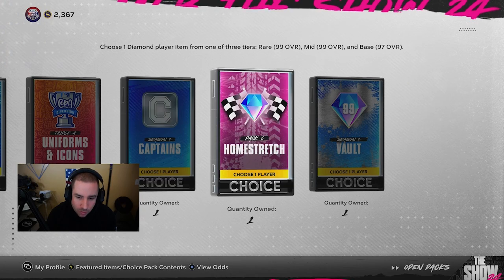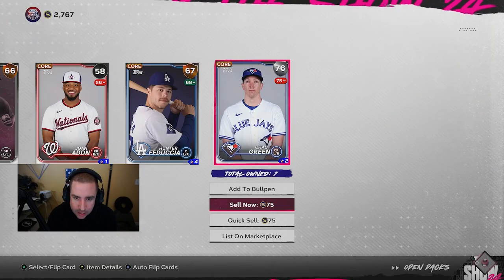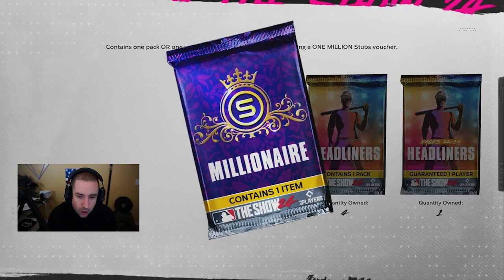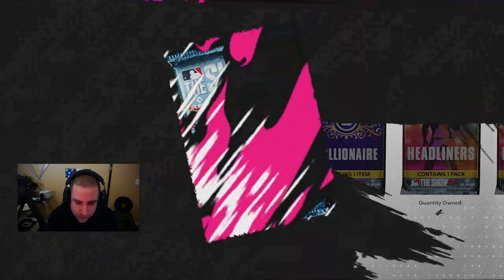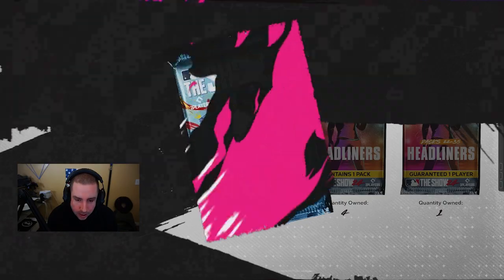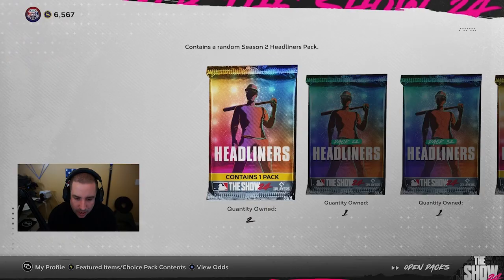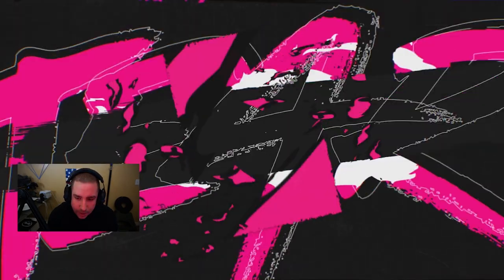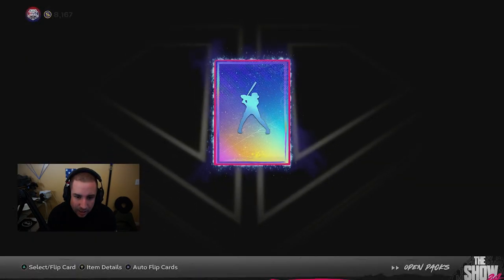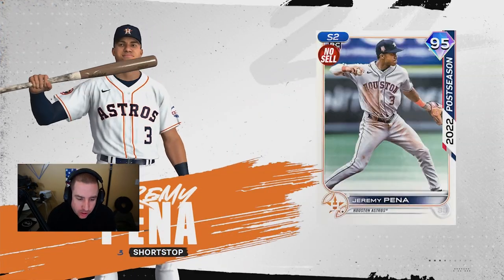First pack: we get a gold. Out of the standard packs, I really don't expect much. First Millionaire pack: another standard pack. Next Millionaire pack: another standard pack, no diamond — but we do get a gold. First Headliner pack: let's see what we get. Pack number 22: no diamond from those. But now we get a guaranteed Headliner — it's going to be a green, so not terrible, but not the greatest.